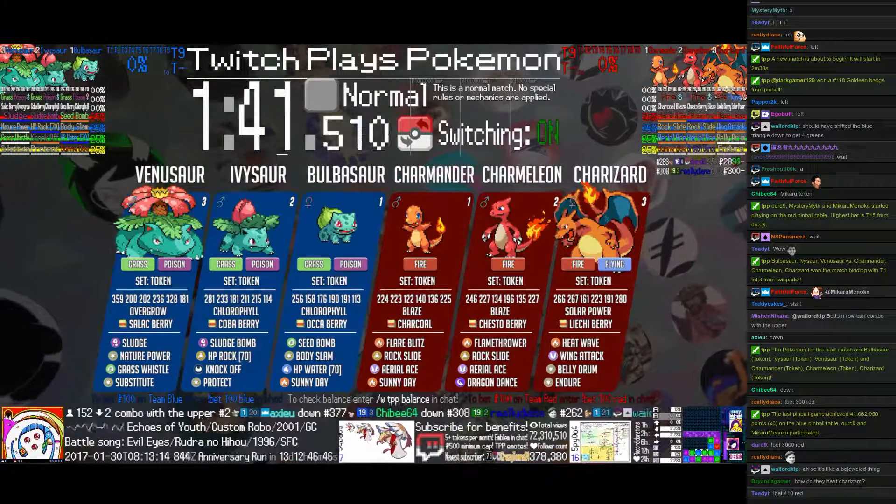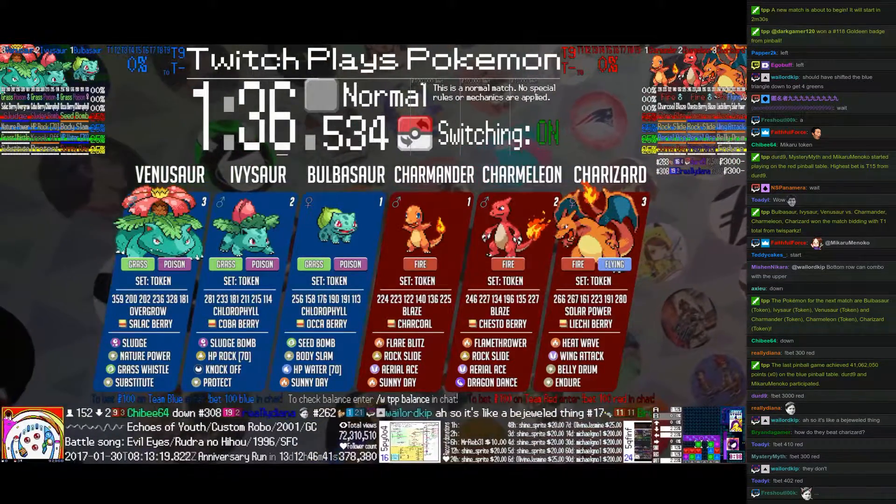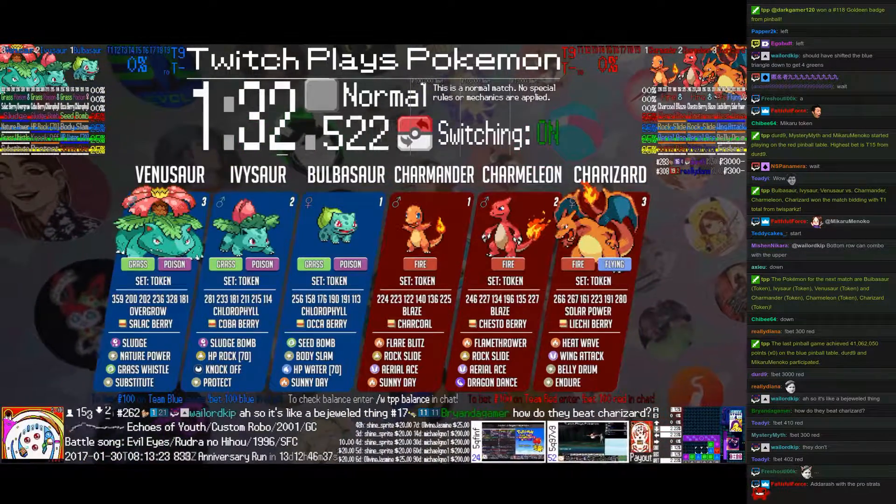Basically, first of all, a double sword of Oran Berry means it will reduce down to a fire-type attack. So if Charmander decides to play a bit, it won't always kill Bulbasaur.